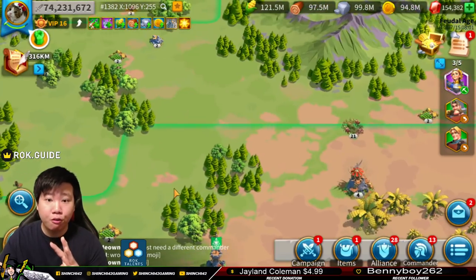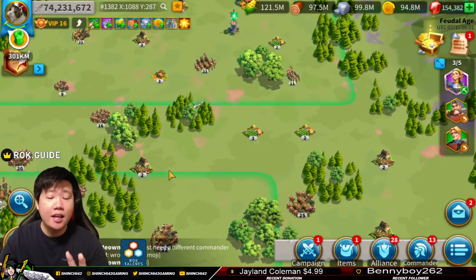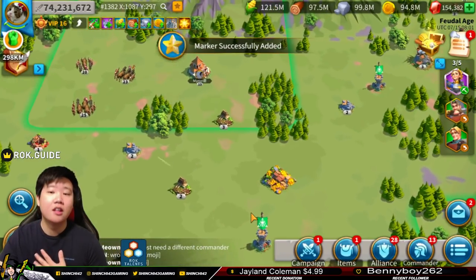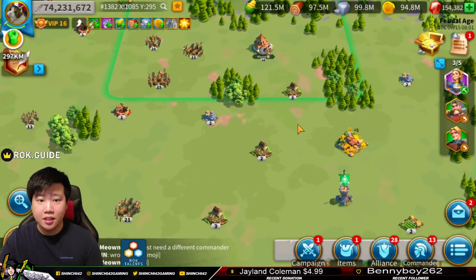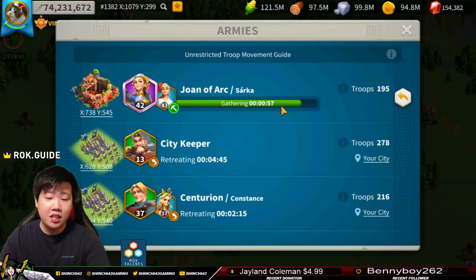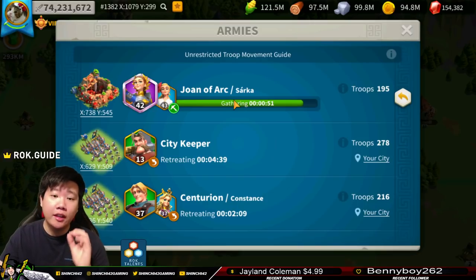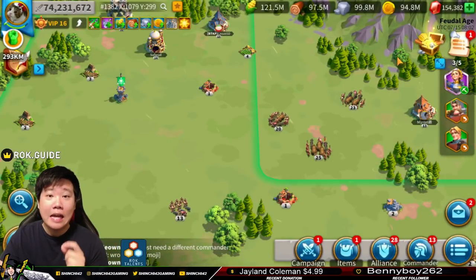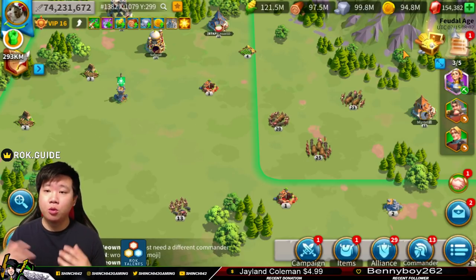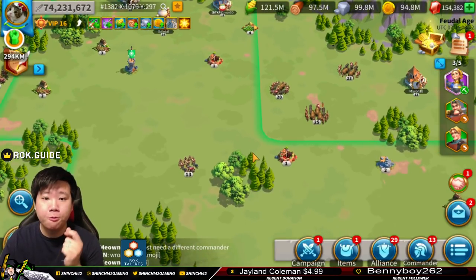This is going to take Triple D Principles. Determination means you have to really look for these gem nodes — they're not easy to find, sometimes you have to take your time. Dedication means you have to be very dedicated on finding these. And discipline means you have to keep track of the time. When you pan into the commander pane, you can see the amount of time for the gatherer to finish. You have to set up a timer when multitasking — once those timers pop, you have to move your troops.